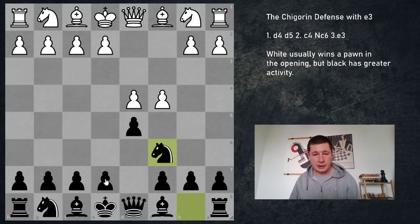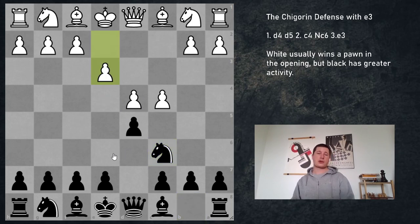The third thing the Chigorin prepares is the move e5 — so if white does nothing, then pawn to e5. Also, if black manages to take on c4, unlike other d4 openings, white is not going to be able to expand freely with e4 because there's a queen on d4 and a knight on d4, so white has to be careful. In the last video we looked at Nf3, which prevents e5 and defends d4. Today we are looking at pawn to e3, the fourth most common move, simply defending d4 but not preventing e5 — and that's a problem.